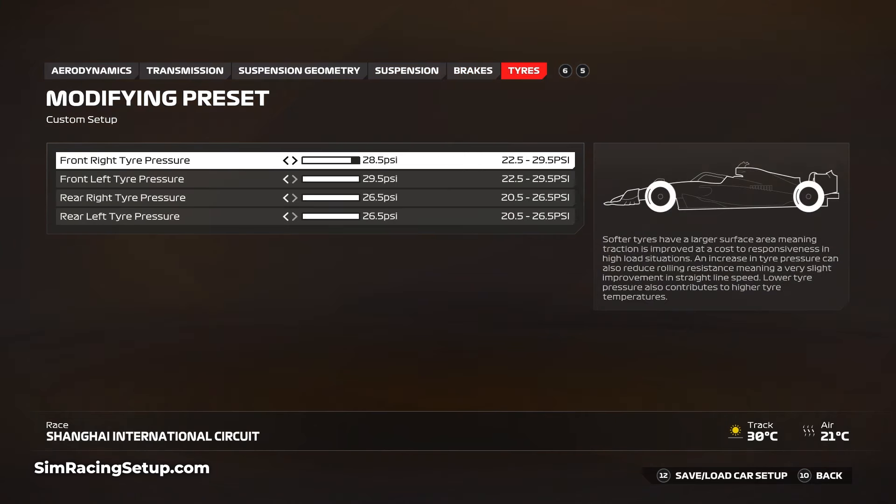Finally, go with tyre pressures of 28.5 and 29.5 on the front, and 26.5 on both rear tyres. This approach is designed to lower tyre wear through longer races, which can really be an issue at this circuit. The combination of slow corners with heavy traction zones and sustained higher-speed corners is the perfect recipe to hurt your tyres. As with many tracks in F1 24, it's advisable not to use the soft tyres during a long race as they'll wear too fast to be effective.